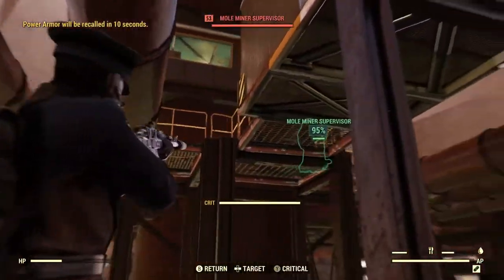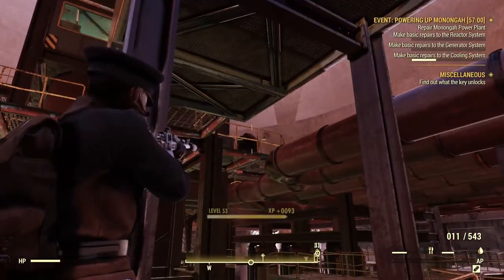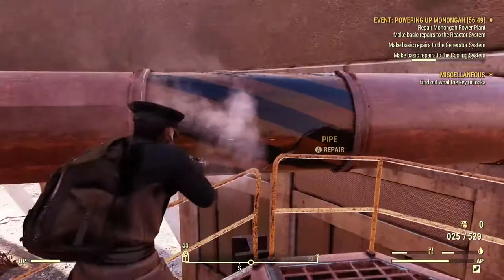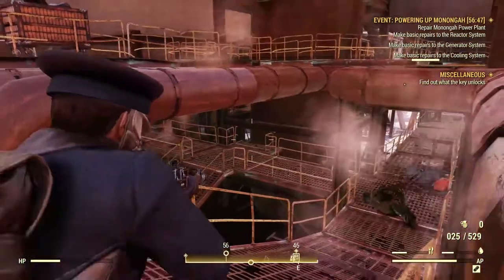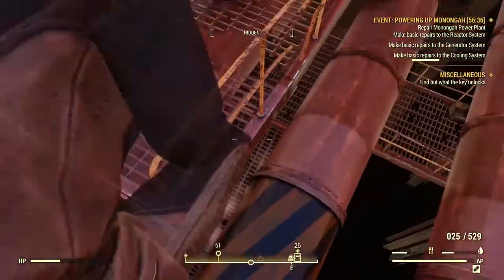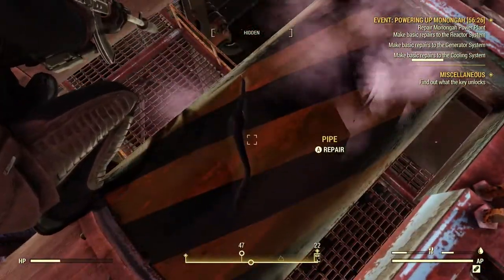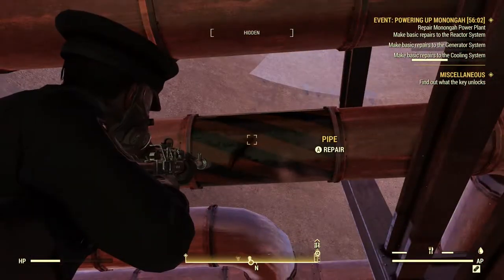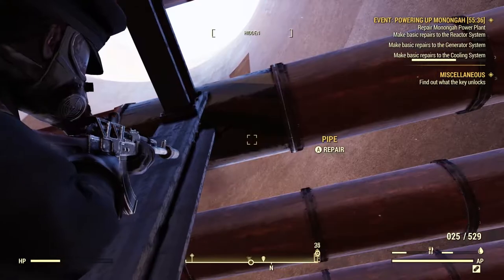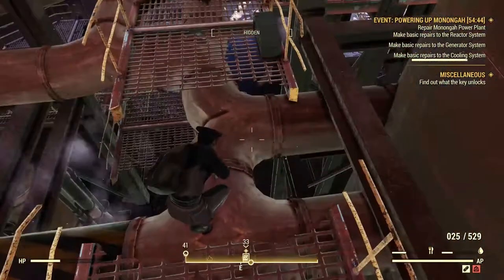So you just follow the yellow diamond markers that guide you to all the pipes that need repairs. Now if you were in a team, another guy could be doing cooling tower number two and another one already inside the turbine hall, so it'll be a lot quicker. But in this video I want to see what's involved for a solo player to do everything.